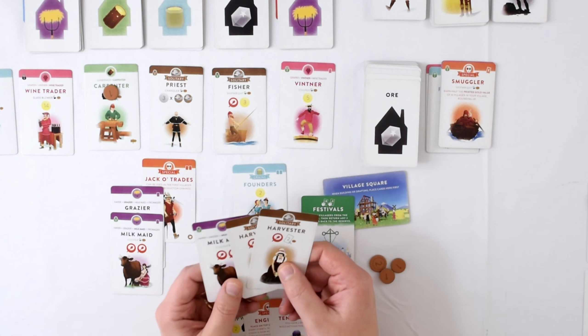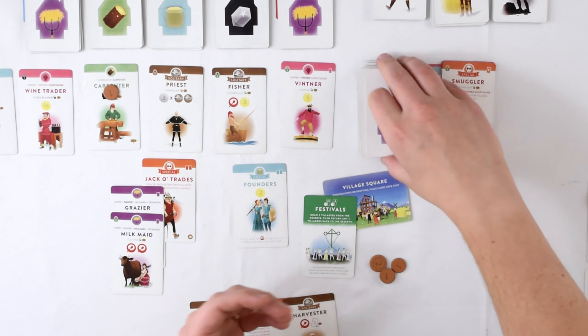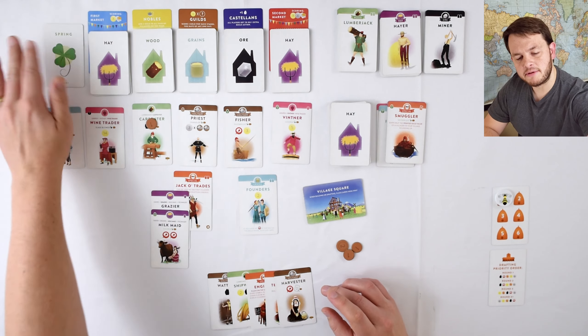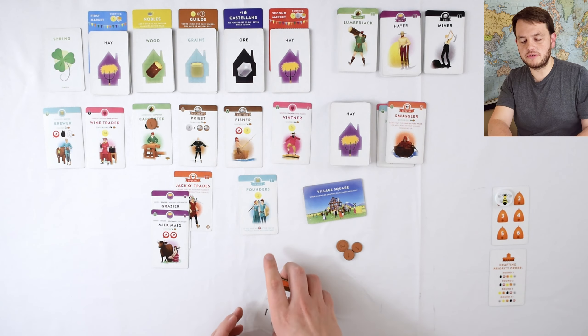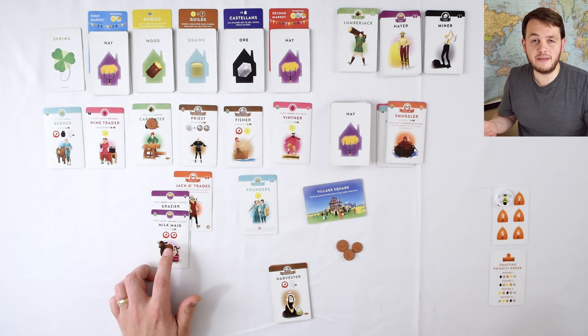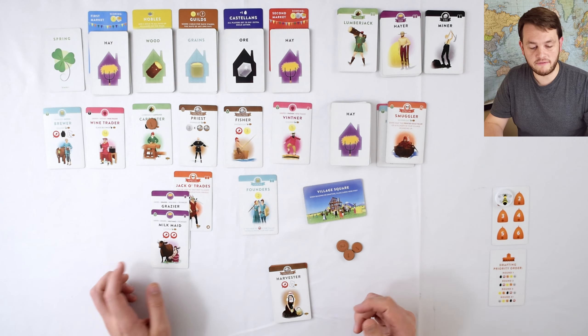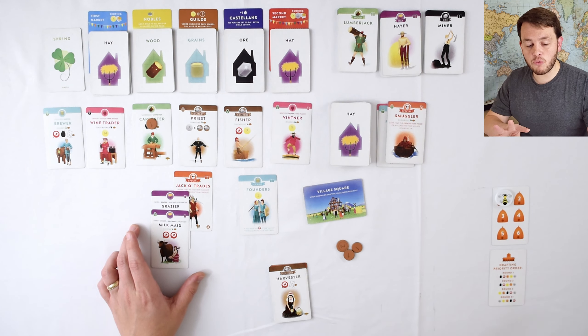Now I'm on to my next turn and I get to draft two cards, right? But now I have in my city two food symbols. That means I can basically feed more mouths because I have someone who produces a lot of food. So instead of drafting two, I get to draft four total cards.